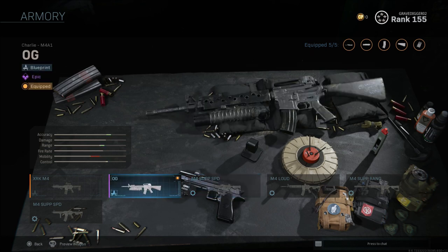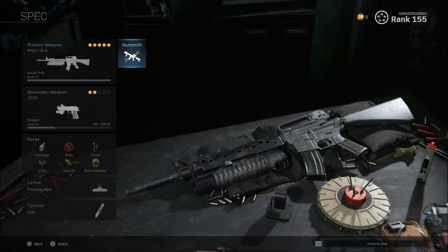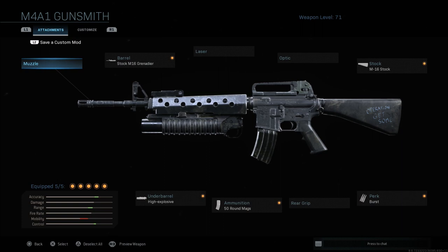As you can see here it is a purple or an epic style blueprint, and once you click on this weapon you will see it does have 'Operation Get Some' kind of carved into the stock back there. This is that classic M16 that you would have known from like COD 4 style days — that older classic M16.